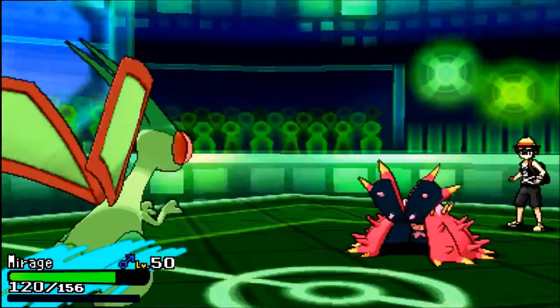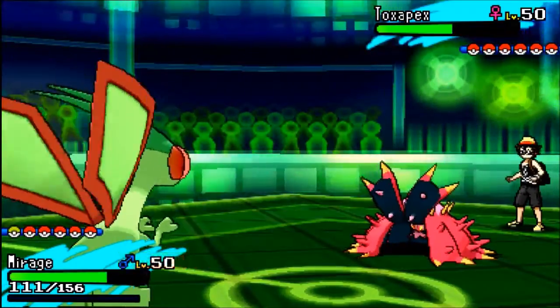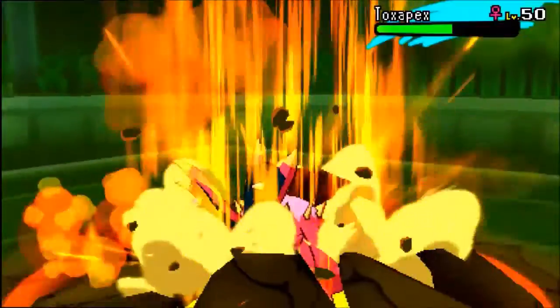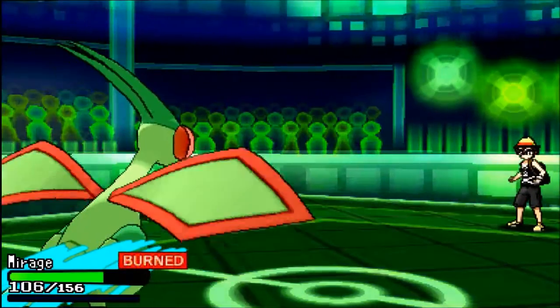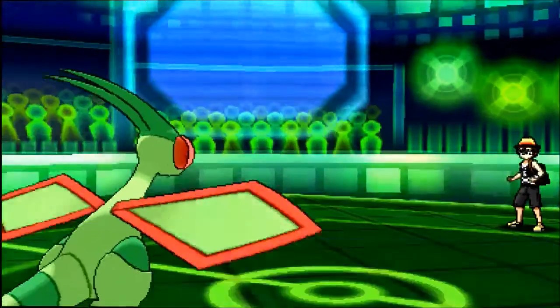Not having Dragon Dance is alright — I was feeling it was under control. He stays in and Draco Power just annihilates Toxapex. Toxapex is gone, which is awesome. Not having Toxapex on the field is very good for me, mainly because I really don't have any way of spinning toxic spikes.